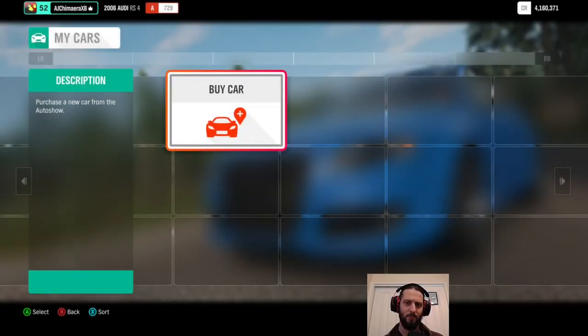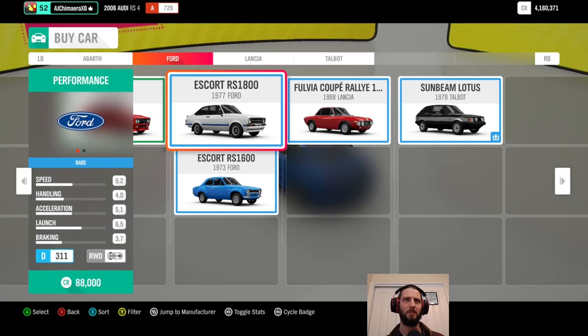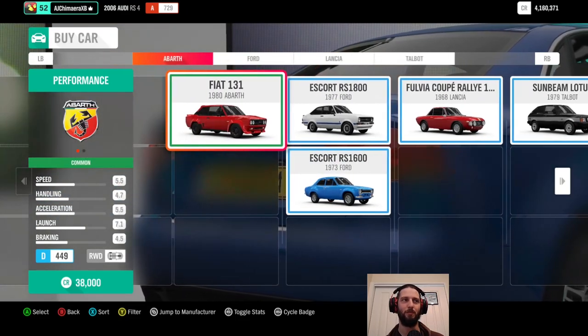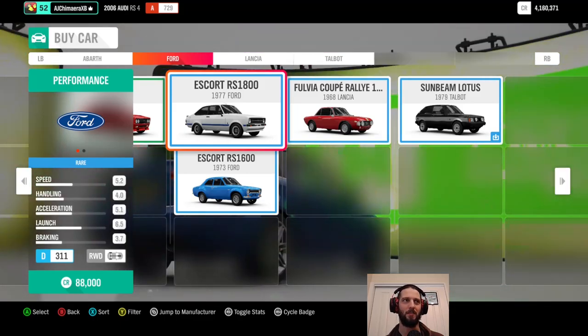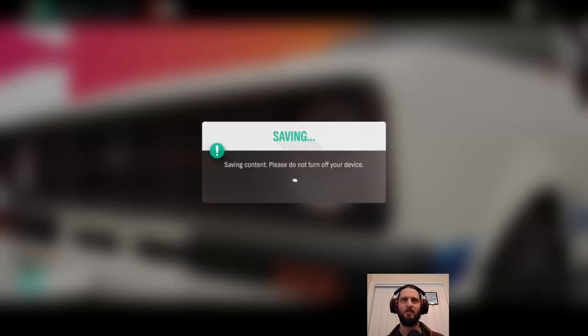Welcome back to Forza Horizon 4. We've encountered our first case where we don't have a car suitable for this race. We'd really like something all-wheel drive, but none of them have that, so the next best thing is something with overhead to upgrade. We're going with the RS1800 at $88,000 — not the cheapest.